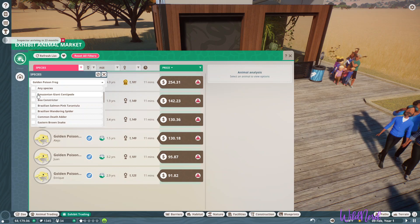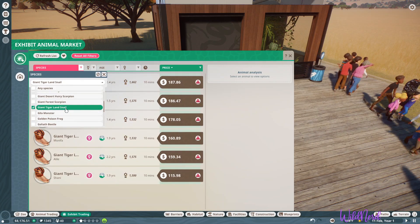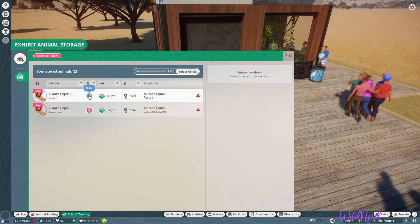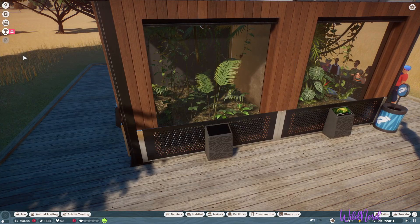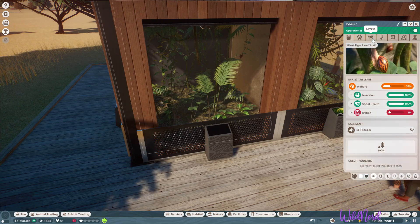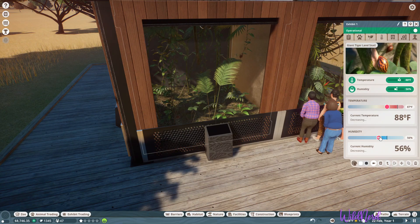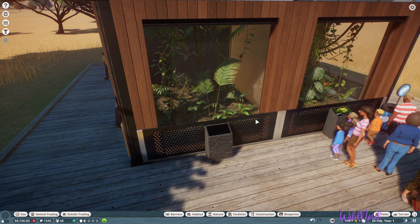We're going to get a different species - let's look at the snails. We have this one and this one and they're not too bad, so we'll get them. We'll click on both and send to zoo, and that should complete the challenge. We can claim our reward. Now we just need to get our guest numbers up. We need to fix their climate - decrease this just a little bit so it's even.